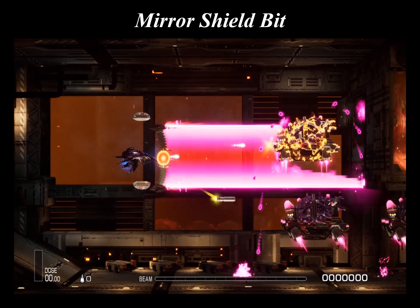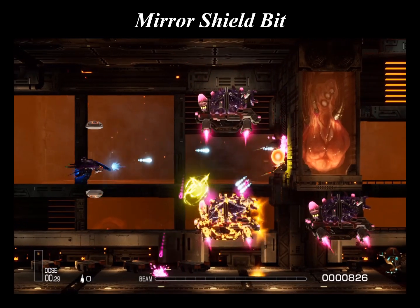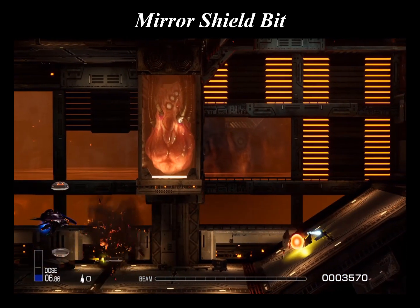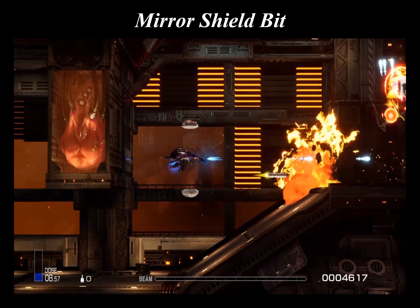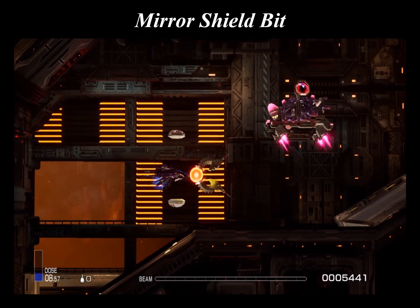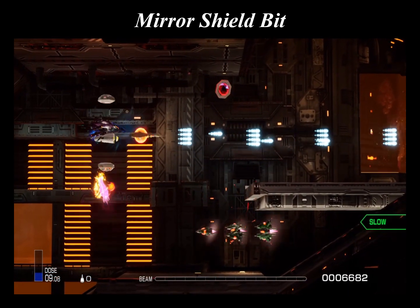The mirror shield bit is a bit with a mirror coating on a normal shield bit. This bit has the same degree of defensive performance against enemy shots as the force. If the enemy fire can be absorbed by the mirror shield bit, it will then be reflected back at the enemy, providing a means of attack. So the mirror shield bit's defensive efficiency is about the same as a force, where it will absorb or eat small shots from enemies, but reflect them back offensively.